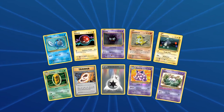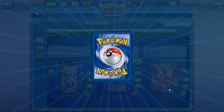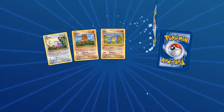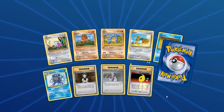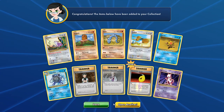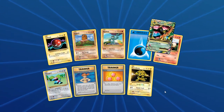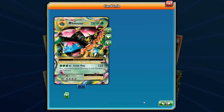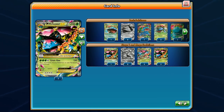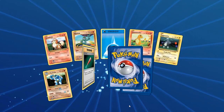Mew is catching up to Mewtwo — back-to-back Mew packs. Mewtwo is at five and Mew is at four. Maybe we have a tight race between these two. Oh never mind — Mewtwo shows up again, six copies now. Mewtwo has a commanding lead over Mew, who only has four copies. And here is a Mega Venusaur — this is a reprint from the XY Base Set, the Crisis Vine print. A nice little reprint.